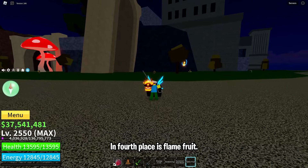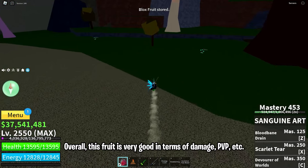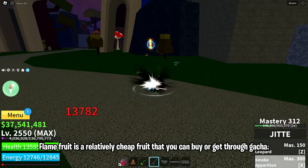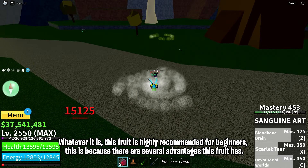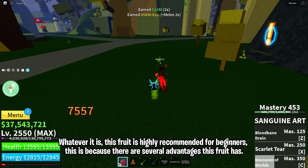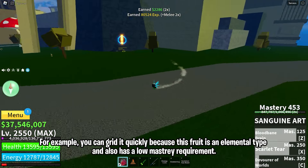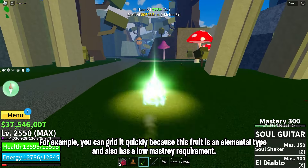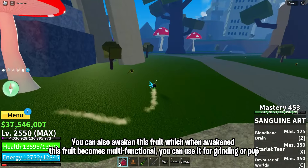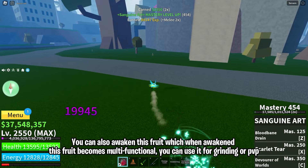In 4th place is Flame Fruit. Overall, this fruit is very good in terms of damage, PvP, etc. Flame Fruit is a relatively cheap fruit that you can buy or get through gacha. This fruit is highly recommended for beginners because you can grind quickly — it is an elemental type and has low mastery requirements, making it very suitable for beginners. You can also awaken this fruit, and when awakened it becomes multifunctional, usable for grinding or PvP.